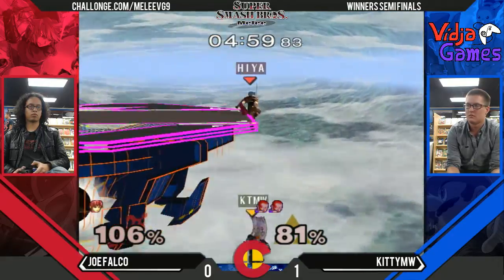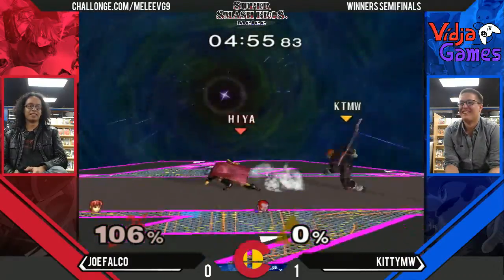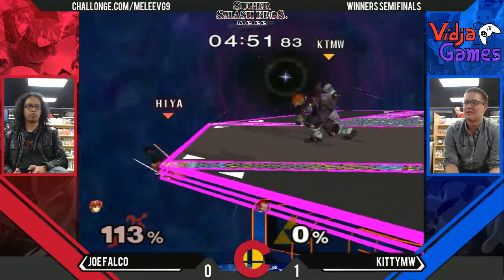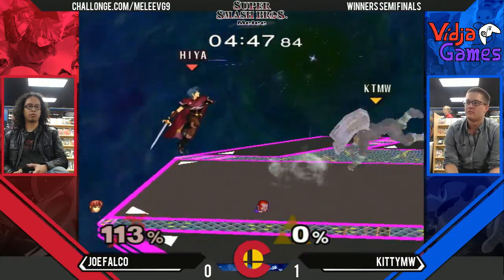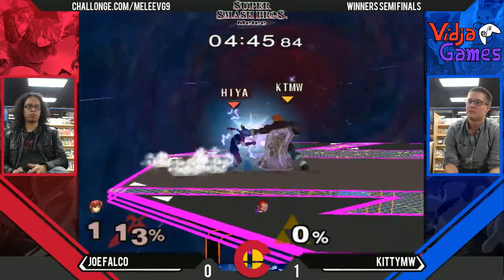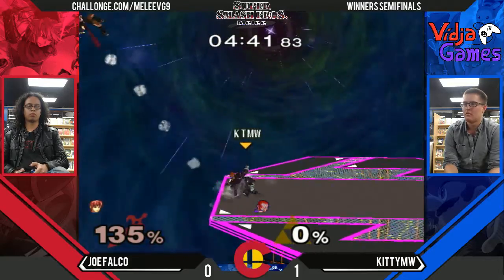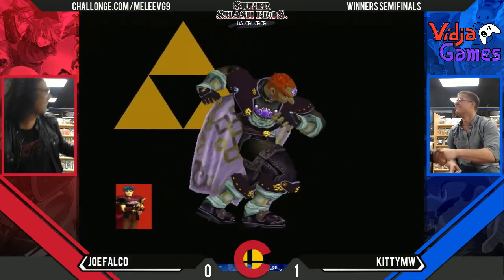As you saw there, the actual reverse up air — like I was telling you about — sends him at a semi-spike angle and knocks him down. It's incredibly good. Joe Falco can still do this, but he is at kill percent. Super kill percent. Look at how far a jab is sending him now. This is going to be rough. That's going to do it. That is a 2-0.